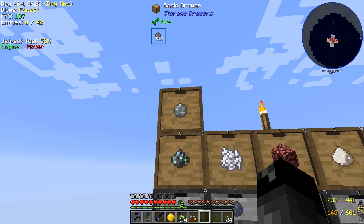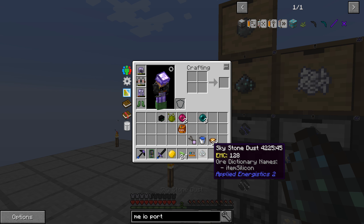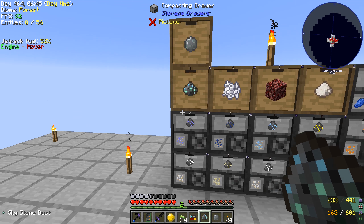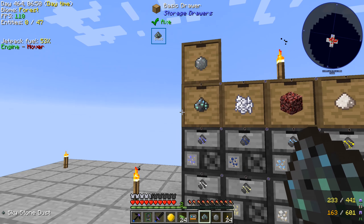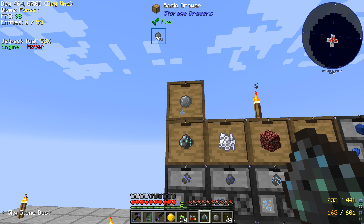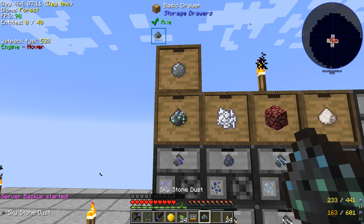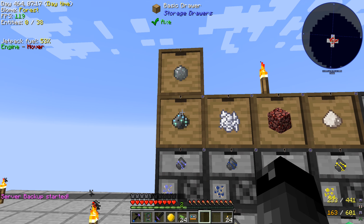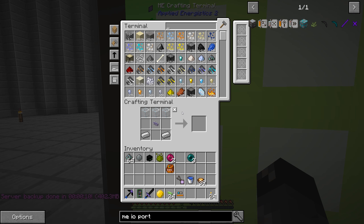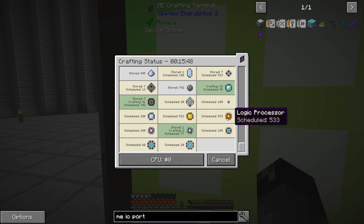Another thing I noticed about the silicon — we had it going into a storage drawer, but apparently this silicon has the same ore dictionary entry as this Skystone dust. If you hover over both of them, they both say 'item silicon.' Originally I was making silicon, it was going into the system and I was losing it — it was turning into this Skystone dust stuff. You've got to make sure you have two separate drawers, one for silicon and one for Skystone dust. Otherwise you can convert between the two unintentionally. I think we should be good to go here. Let's go ahead and cook up 20 64Ks. We'll get all these things going and be right back.